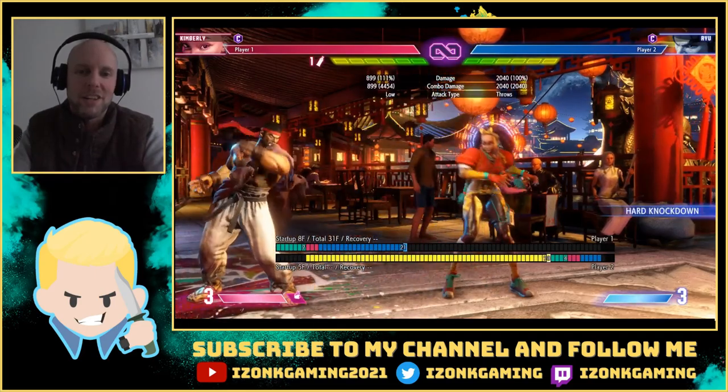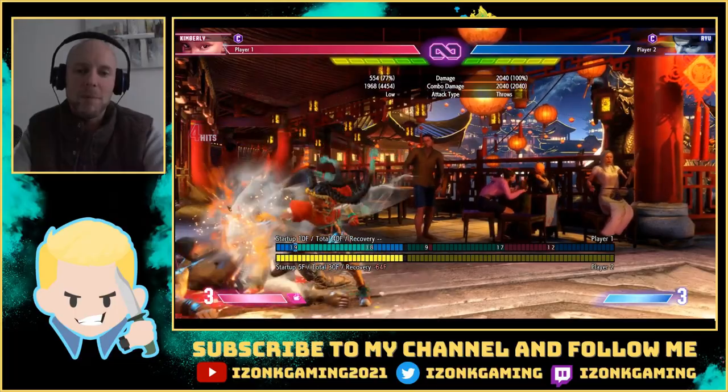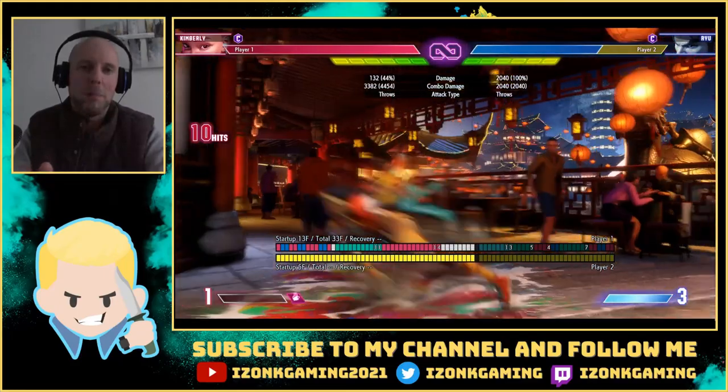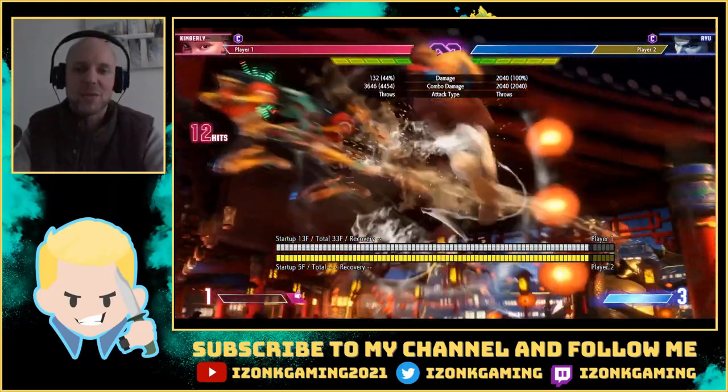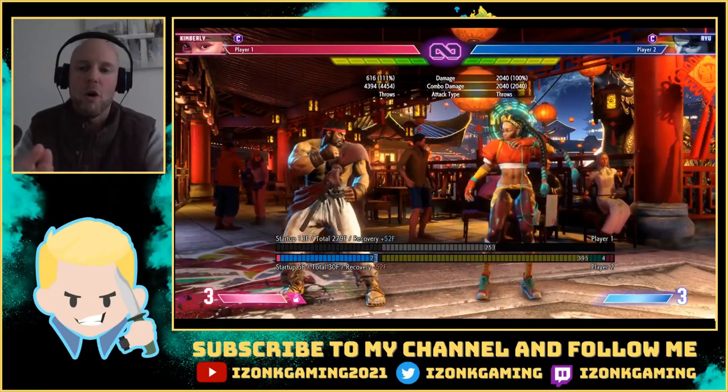Now let's say you scare them and they're gonna delay attack or attack right away — you can punish that by either shimmying or frame trapping them. Here's the shimmy going into jump medium punch, into the EX air tatsu, into the level 2 super — though you can also get creative and use the level 1 or the level 3.